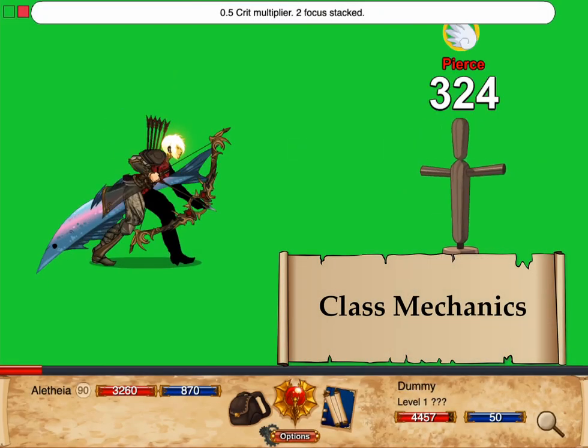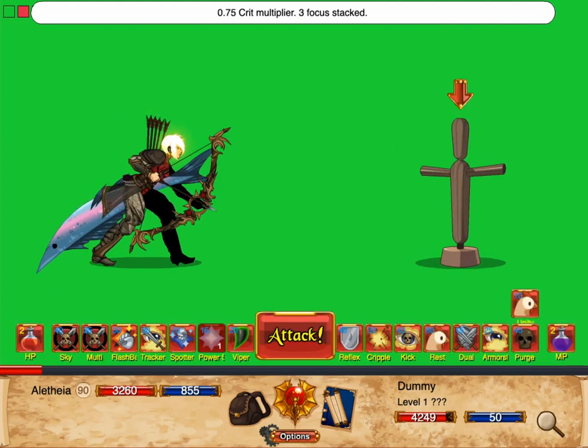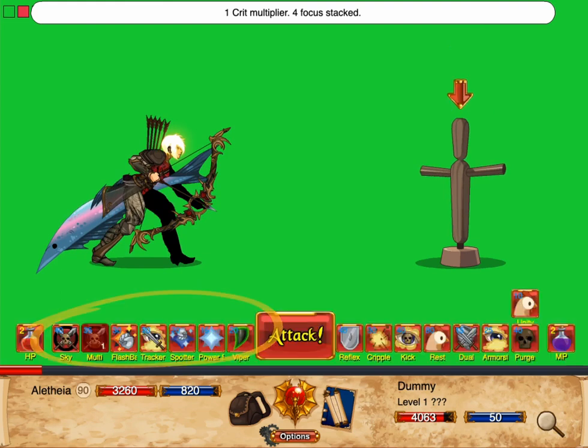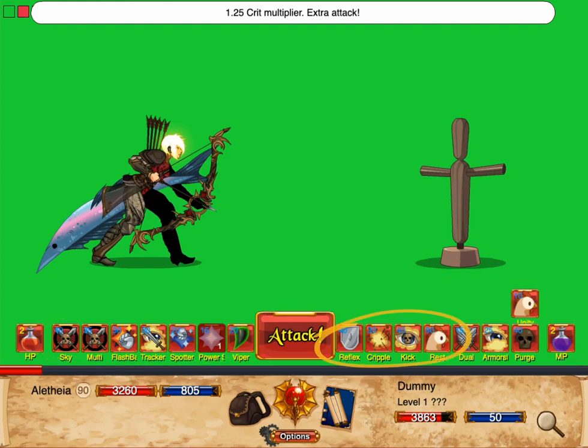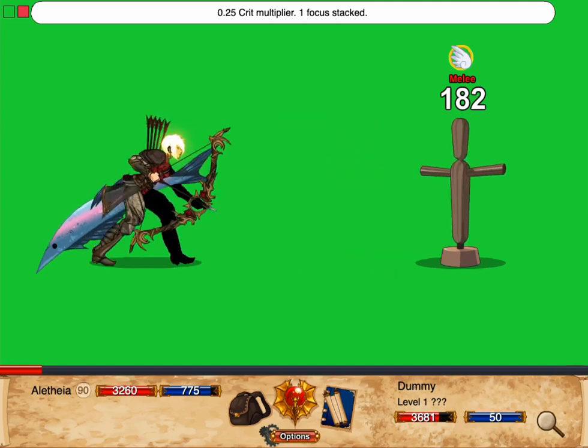Ranger's primary mechanic is known as Focus. You start each fight with 0 stacks of focus and can build up to 5 stacks. Using a ranged skill on the left side of the attack button builds 1 stack. The 4 defensive skills on the right side — Quick Reflexes, Cripple, Kick, and Hawk — remove 4 stacks.